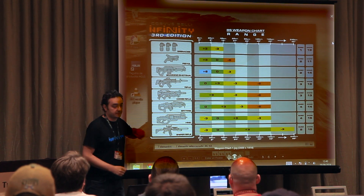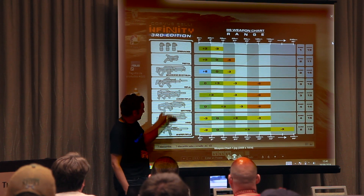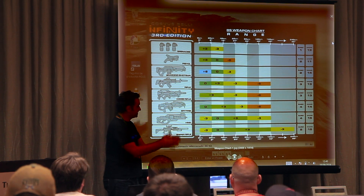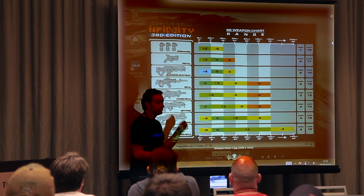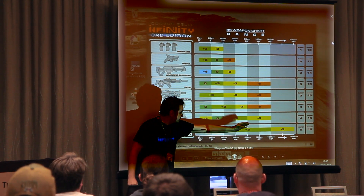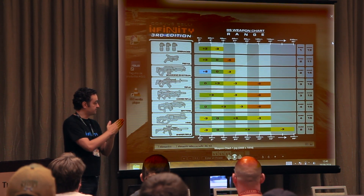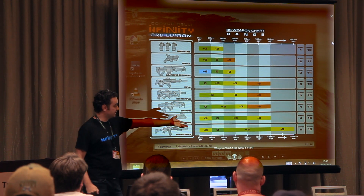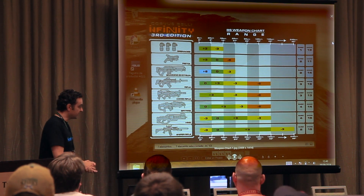Rifle stays the same. Combi rifle stays the same. Spitfire — there are lots of decisions that have to be made so that the Spitfire and other weapons don't step into each other's ranges, making both weapons interesting. And finally, the sniper rifle has a huge plus 3 advantage at distance, even beyond 48 inches.